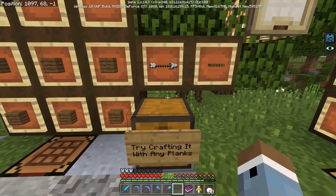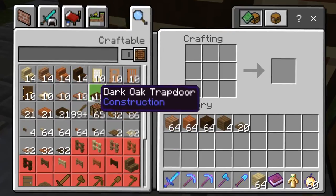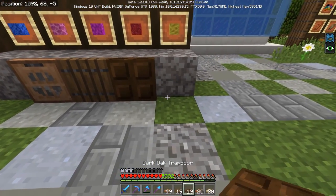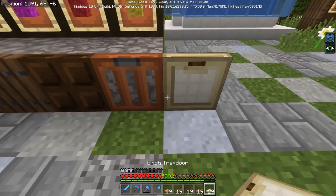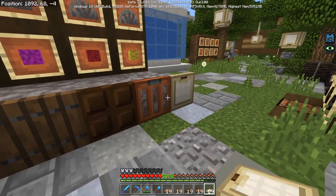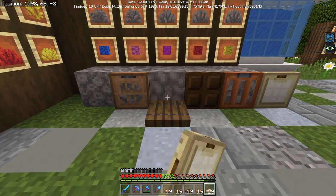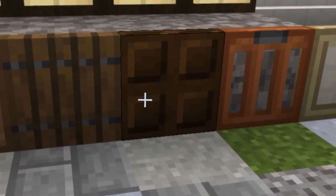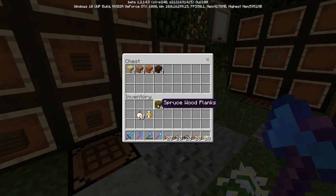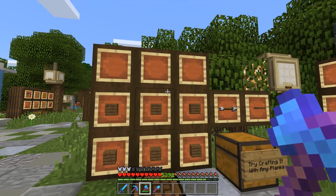Here we have a display of the new trapdoors — this is something I'm really excited about. So now we have different trapdoors for jungle wood, spruce wood, dark oak wood, acacia wood, and birch wood. The old one is the traditional oak. These are awesome — he's using the birch one for some lantern covering, which is really cool. I can definitely see myself using some of these. It's definitely about time they added those, so I'm pretty excited to use them in different builds.